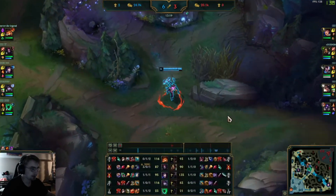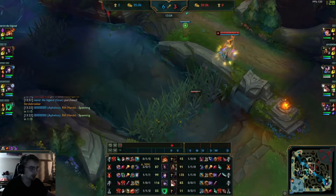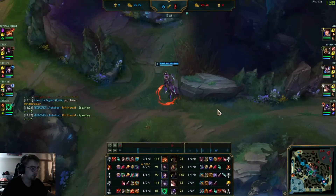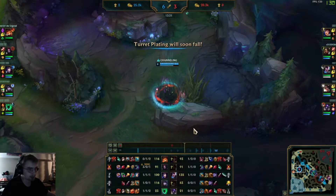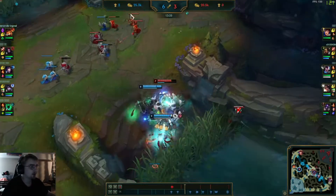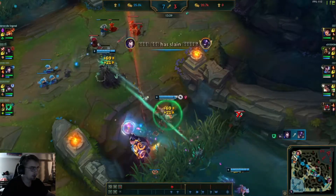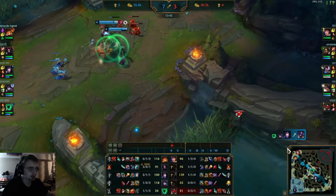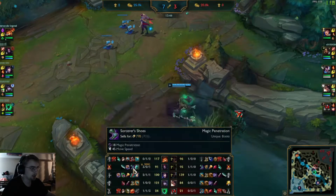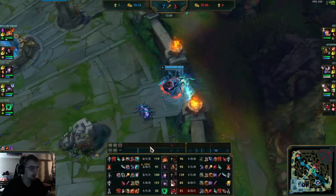We're just continuing to farm here. Nidalee is maintaining even in CS — she has 90 CS and is right here. Overall very close in farm numbers but Elise is putting out a lot more pressure on the map. There's a fight going down and Elise is recalling — they get the kill. Kind of an outplay by Alistar, good stuff. Elise backs, gets a Dagger and picks up Night Harvester — very good back. This will give him a lot of damage. Dark Seal with three stacks, so not getting a tremendous amount of value out of that yet but it'll change as the game progresses.